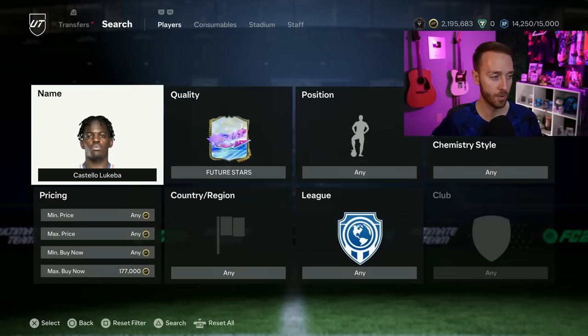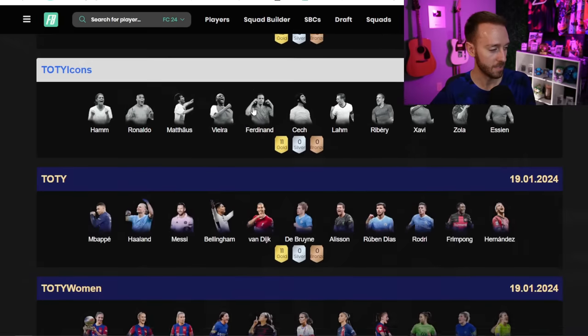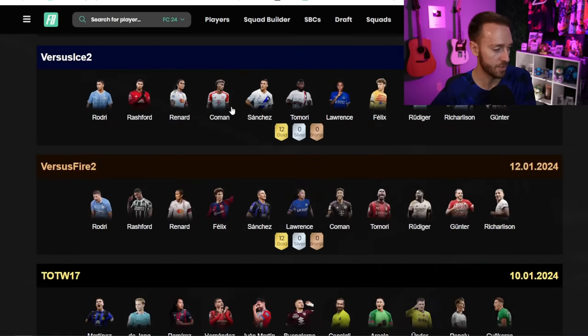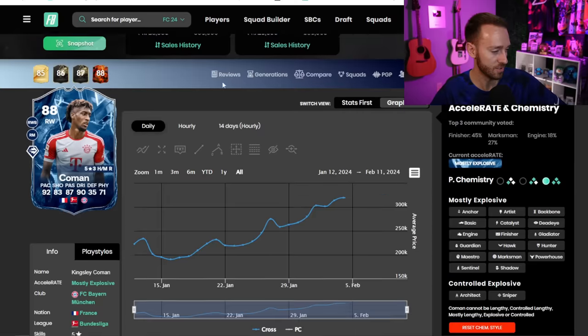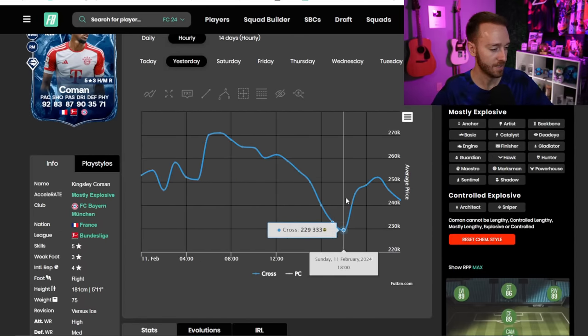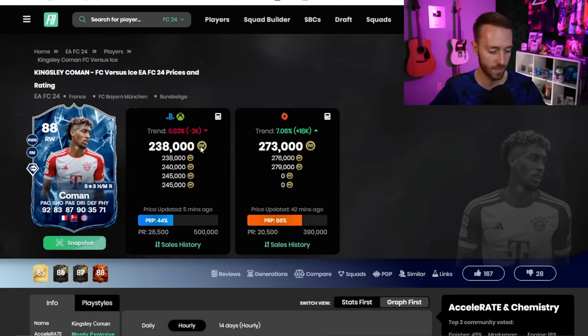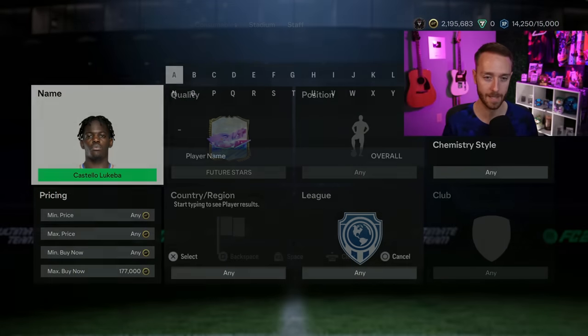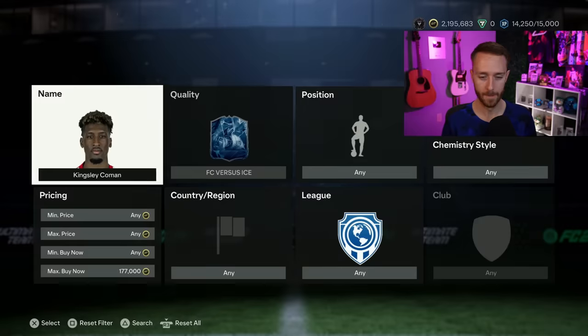If you want to trade and grind right now, get on bids and snipes - the market is dropping but should start to level out. There shouldn't be a continuation of crazy crashes; we've had a couple of days of crashing already. Kings of Comano was down at 229k and back to 252k. When you see that graph on a rare card like that, you know you can trade with it. Grinding the market right now should be really good.